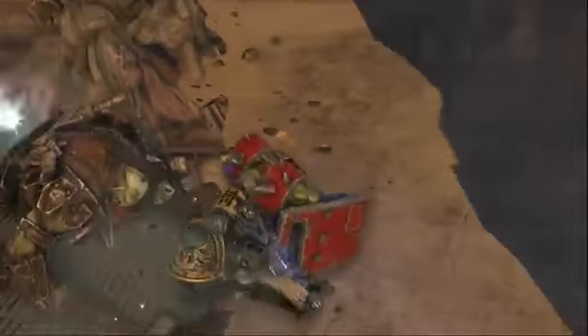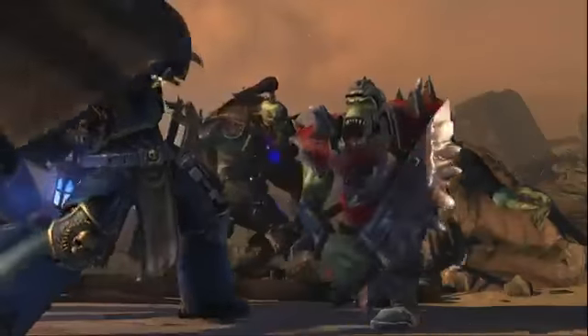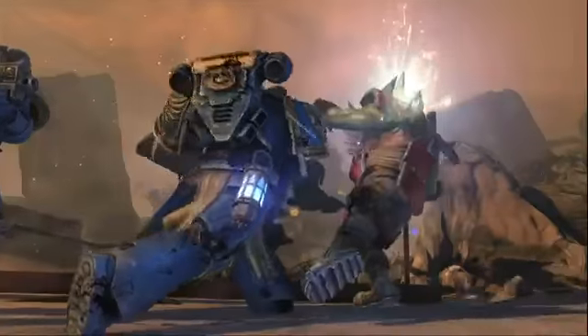In Space Marine, the quickest way to regenerate your health is to stay in the fight, pulling over-the-top execution moves. This will restore your health much quicker than avoiding the battle. Fury is the epitome of visible, violent death. The more violent you are, the more fury you get.